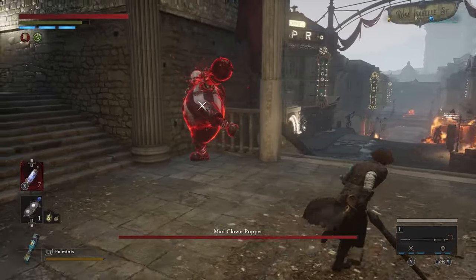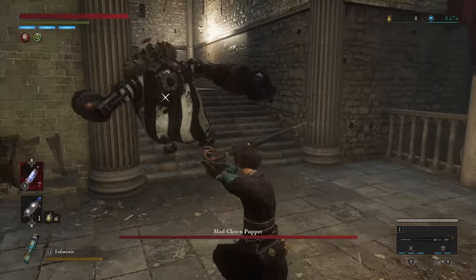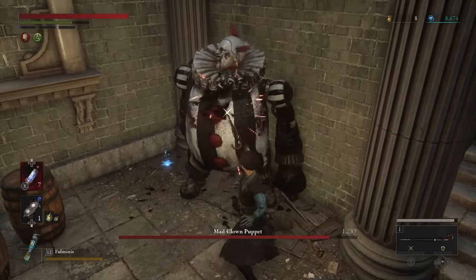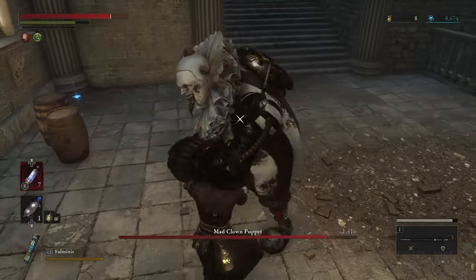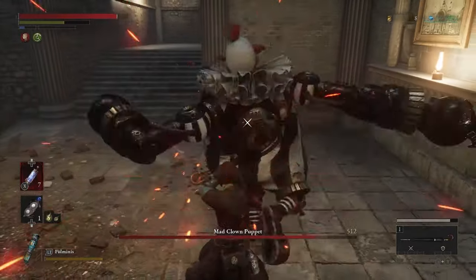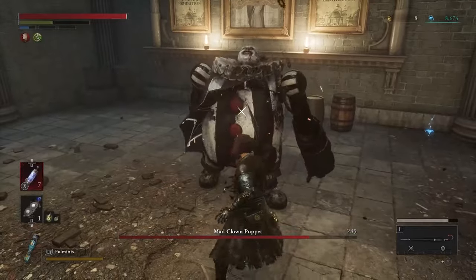Number 8: Mad Clown Puppet. The hardest part is reaching this man while there are other puppets around, so what I do is run towards the stargazer in front of the opera house so I can fight him alone. He's nothing special alone — the rhythm of the perfect blocks is easy to get a handle on, so you will easily take this clown out.